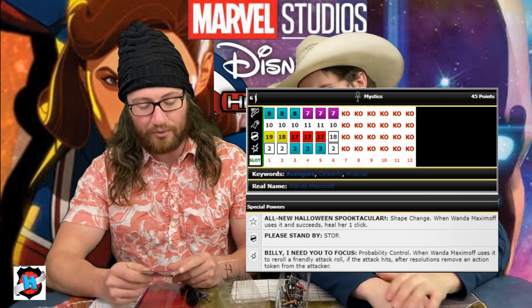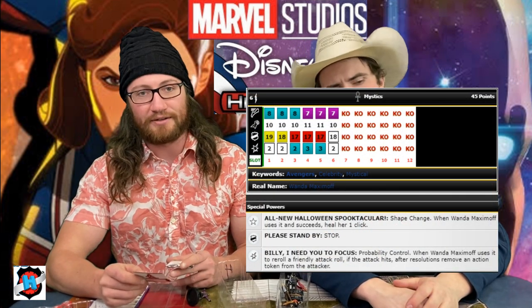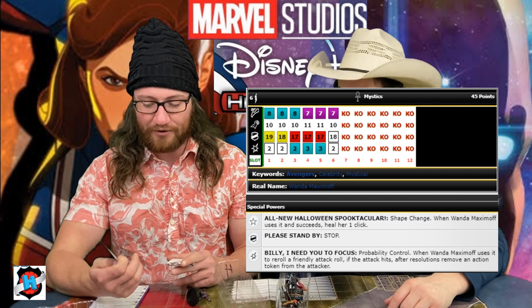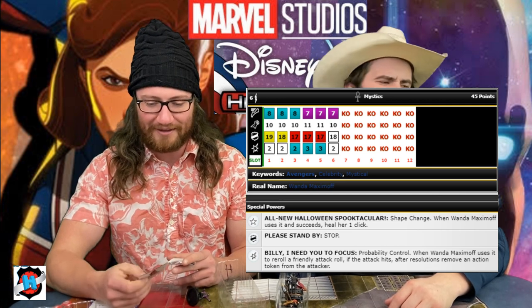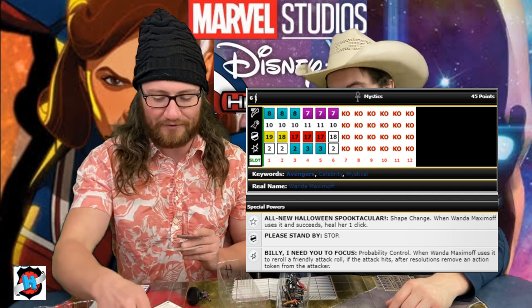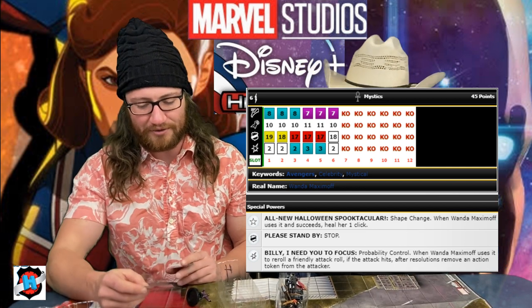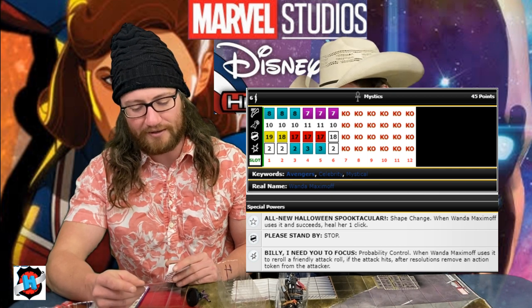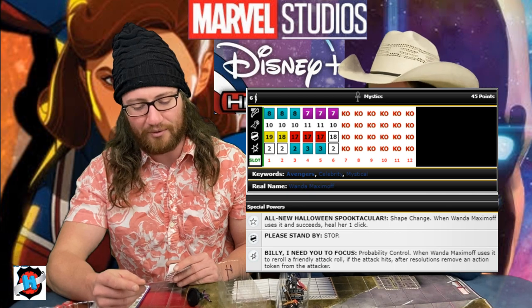I'm mostly playing Sylvie because she's an 11 attack pulse wave with 6 range. She's also a stealth Outwit with super senses and mystics. It was a hard choice, but I think she'll fit well on the team and she'll probably be doing a lot of actions because Skinny Steve can leadership off of her for a while. Wanda Maximoff was the next easiest pick — she's got mystics, the Halloween spooktacular trait which is shape change that heals one on a success, a stop click, and she starts with a 19 defend for 45 points. She also has probability control, and when she uses it to reroll a friendly attack roll, if the attack hits after resolution, I remove an action token from the attacker.